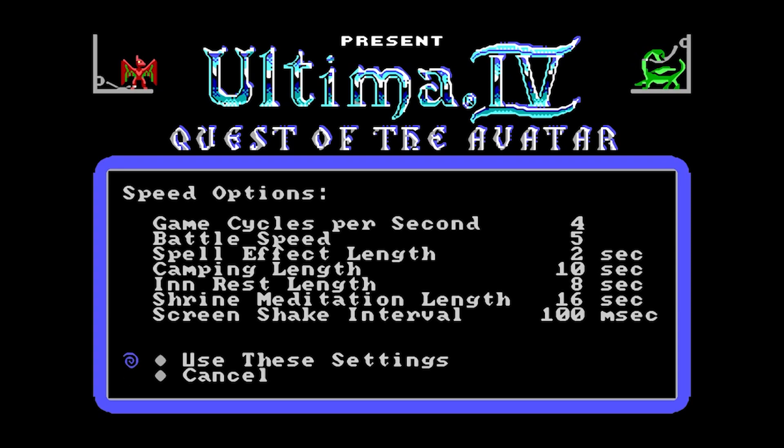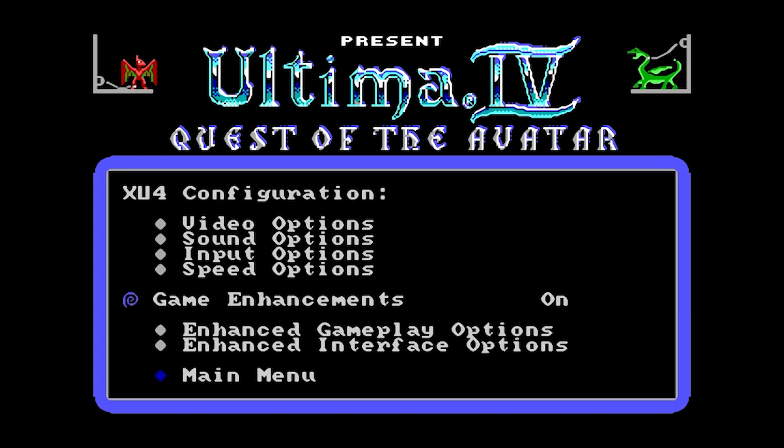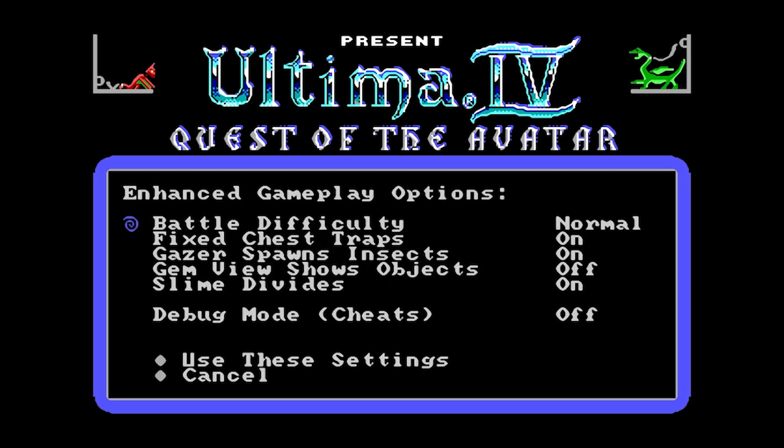There are a bunch of different settings. We've got game enhancements as well — we can turn them on and off. You can set battle difficulty to normal, hard, or expert. We can change weather, set whether chest traps are fixed or not, switch on weather gazers which are a certain type of enemy, or toggle spawning insects.